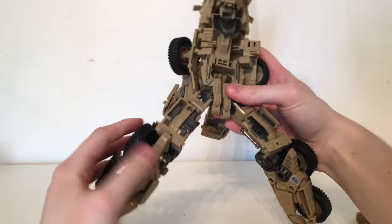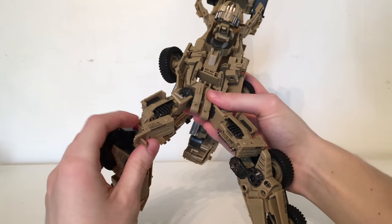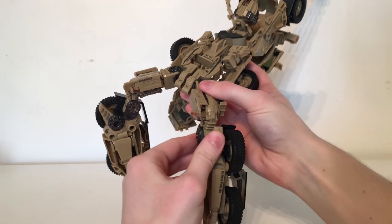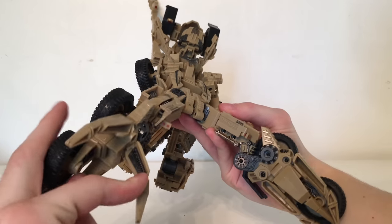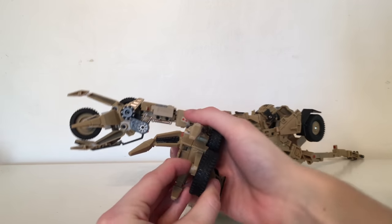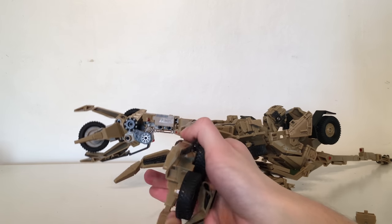Turning your attention to the legs, ratchet these down. Take this section, fold out the red pieces, and sit them up against this section. Repeat the same process on this side — ratchet that down, ratchet those upwards. You can then splay out the claws, which will obviously become the base of his feet. These wheels are on double joints, so just disengage them and ratchet those inwards.